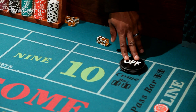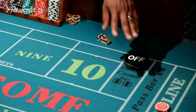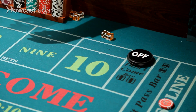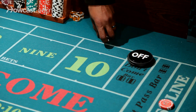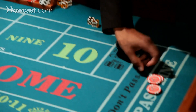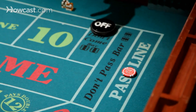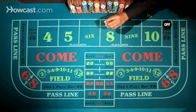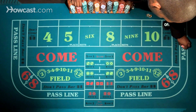First up, when this puck is in the off position, that means we're on the come out roll. That means you're rolling the dice up against the wall, and you're looking for a 7 or 11. If a 7 comes up, you win even money, just like that. If an 11 comes up, same thing. If a 2, 3, or 12 comes up, then I take your money and you have to start again.